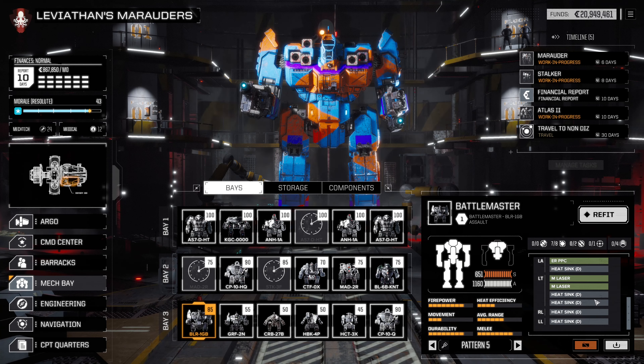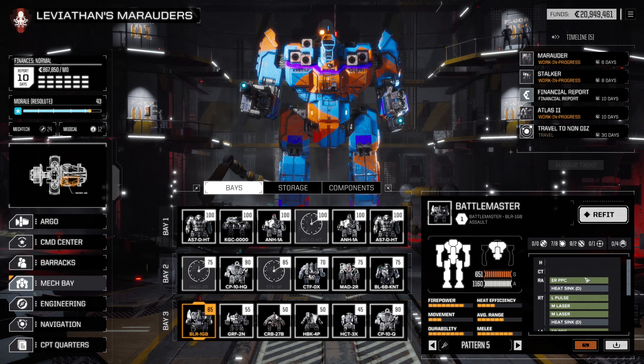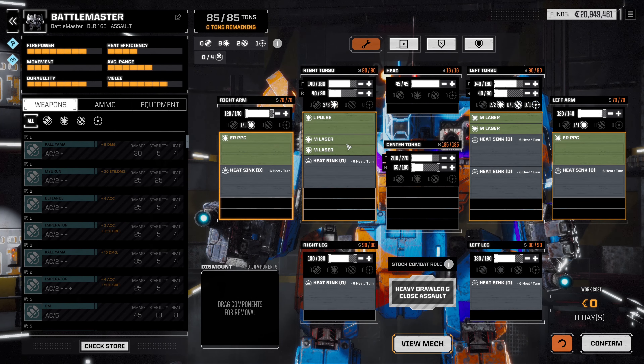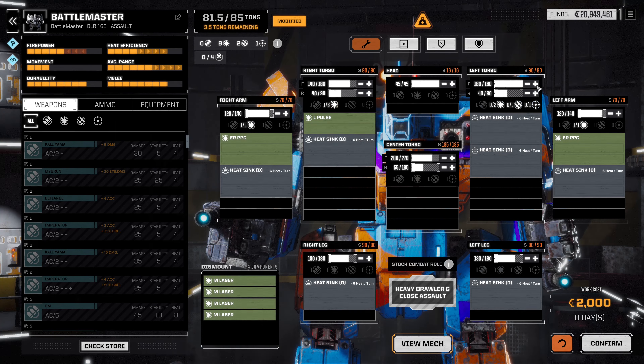We were also going to fix up the Battlemaster. I can't actively think of exactly what I want to do, so let's do it on the fly. With the Battlemaster, let's go for something a little bit different — drop off these medium lasers, that's not really what we need. Go ahead and max out all of the frontal armor. After all, big assault mechs once they start getting shot at get focused on, so we need to make sure they have that survivability. Let's make sure the arms don't fall off and we don't lose a leg.